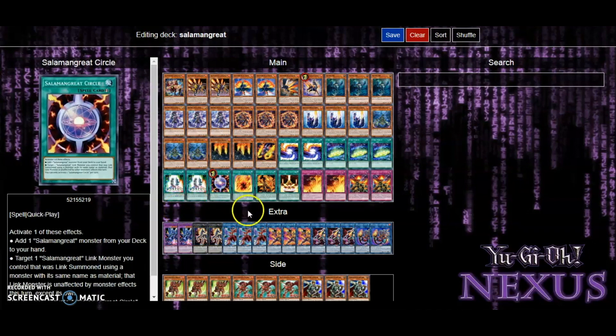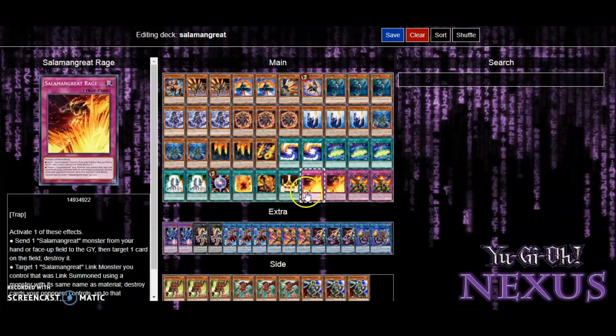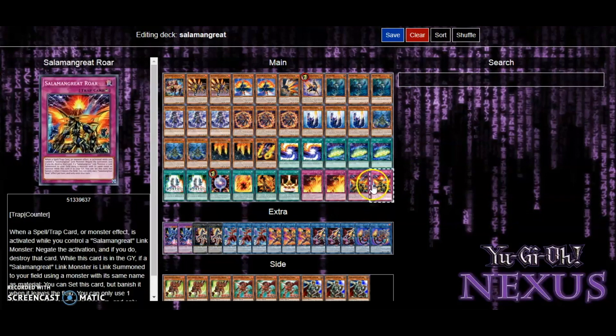If it's destroyed I can just set a spell or trap from deck to hand. One Circle, one Will, one Claw, and one Sanctuary — I realized what you guys were saying about running two; I should try one. I'm just gonna have to hope my opponent doesn't use Called by the Grave to completely remove Sanctuary, Gazelle, or Circle. Next, we're running two Rage — after all the hits I feel like Rage is a great add for removal, which is what I noticed my deck was lacking. Then two Roars — you can run three Rage and one Roar or adjust it; it's ultimately up to you.